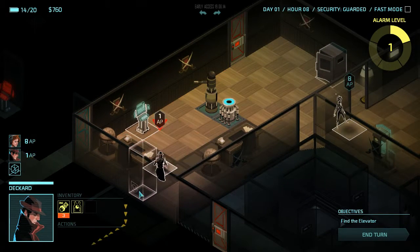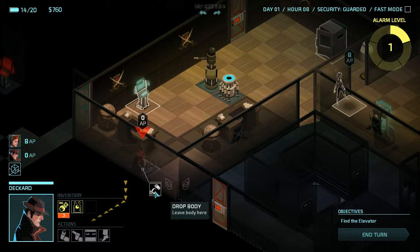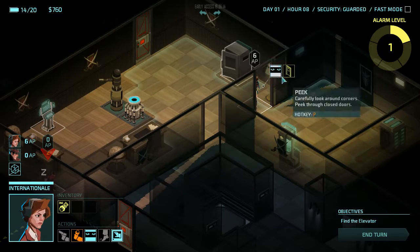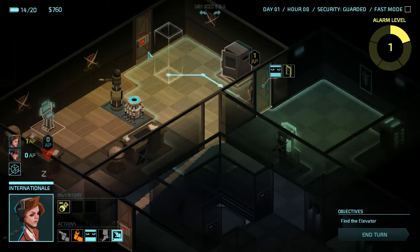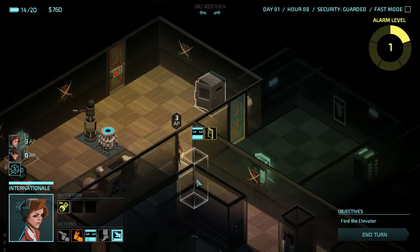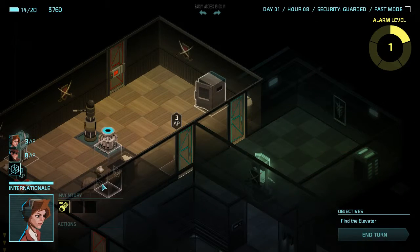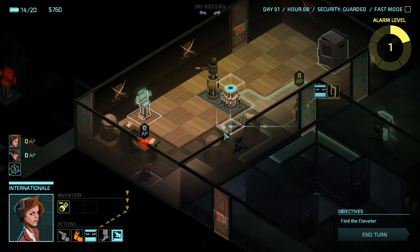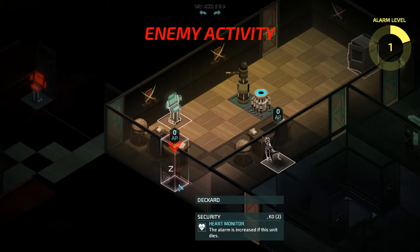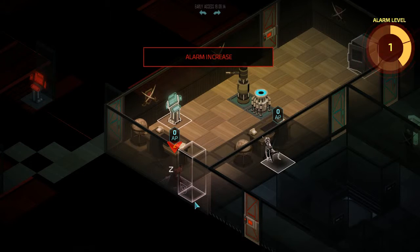Move the body for a little bit. Drop it. Internationale, get out of here. Close the door. I could also explore the area over there if he had a pass card. Unfortunately, he didn't have a pass card. We can pin the guard down for a long time, so that's not an issue.